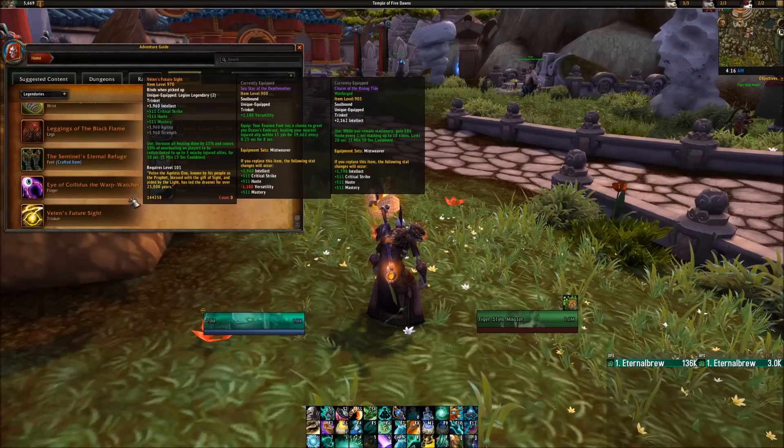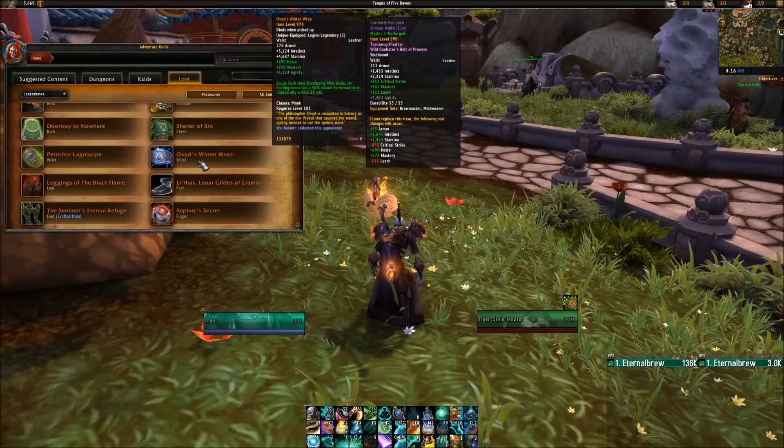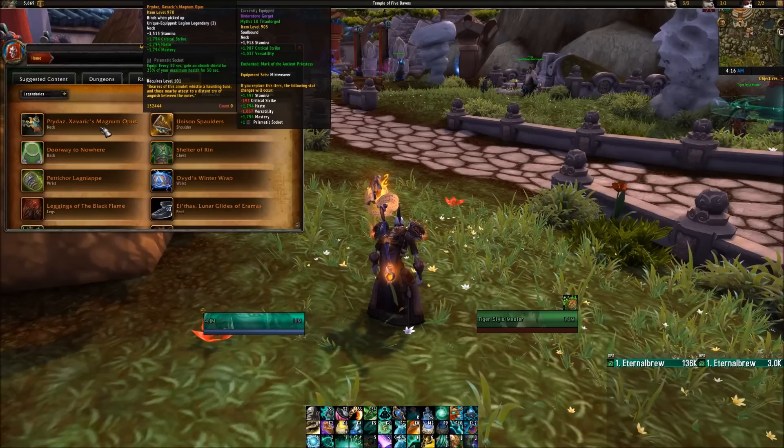In my opinion, if you can get these two legendaries — which I have neither of — they're going to be the best legendaries to use. Ovid's is not a bad healing legendary either, and Pride As is really good for survivability, so if you're doing a hard progression fight where you're taking a lot of damage it's something you could consider using.